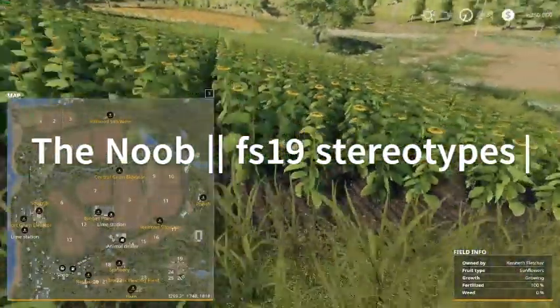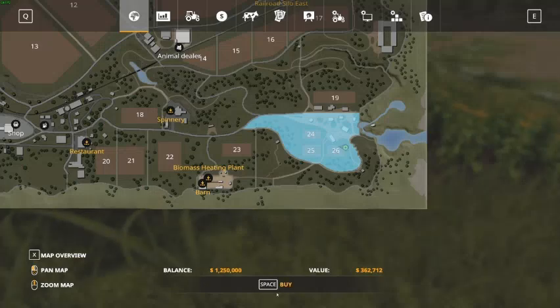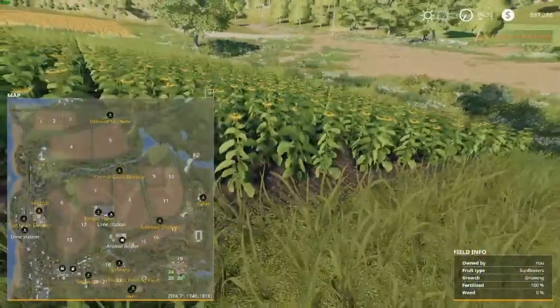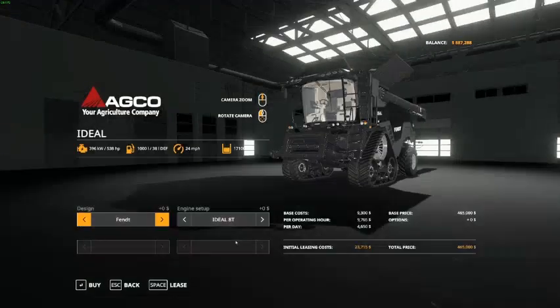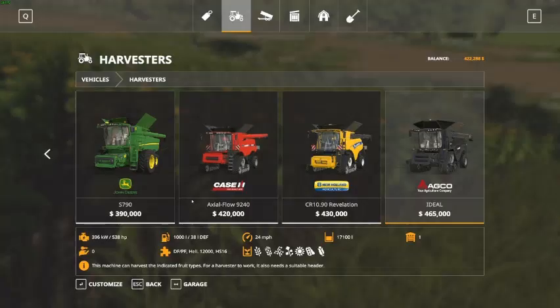I think we're going to buy this field right here. It comes with a bunch of other fields too. I like this. Let's buy from Sunflower Equip. Let's buy the big one. I love tracks. Let's buy it.